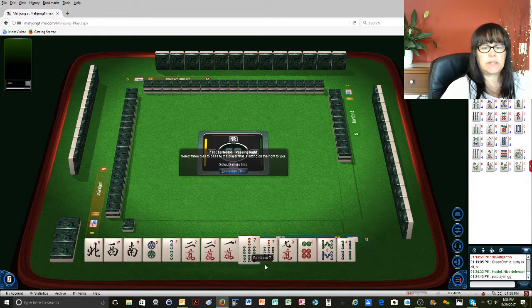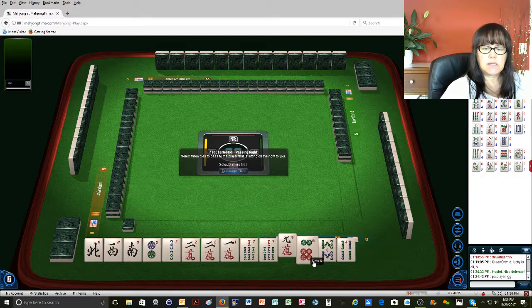Let's hold the one just in case. We could always play — if sevens come in, we could do north and south with sevens. So let's go ahead and pass one in each suit.